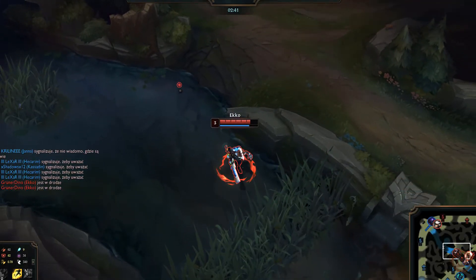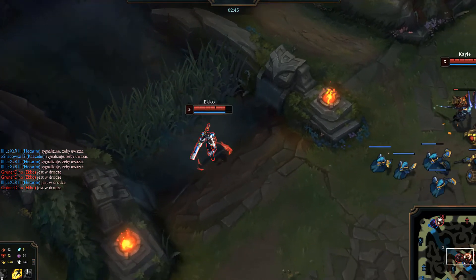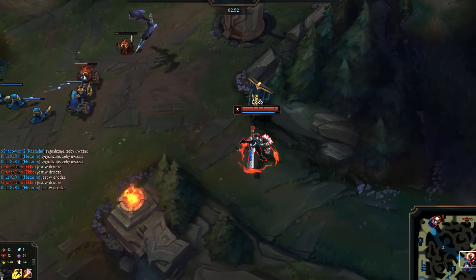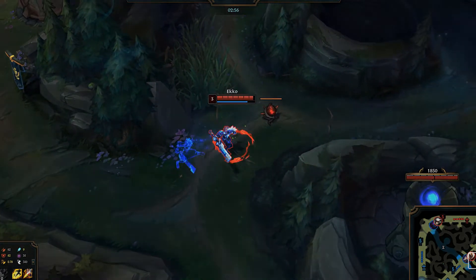Number six: watch for the enemy's mistakes. Don't force those situations to happen — just wait for them. Mistakes like going too deep or leaving the wave in a bad position. If you are somewhere between Iron and low Diamond, those mistakes will for sure happen.